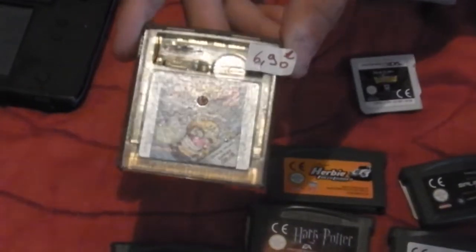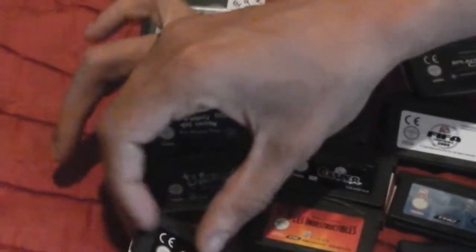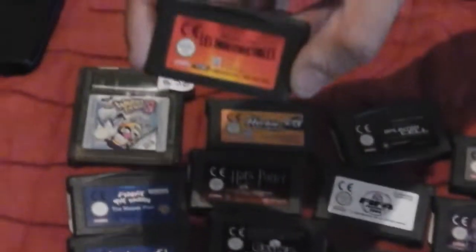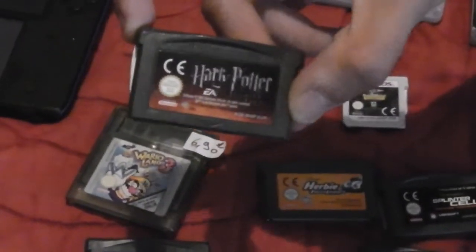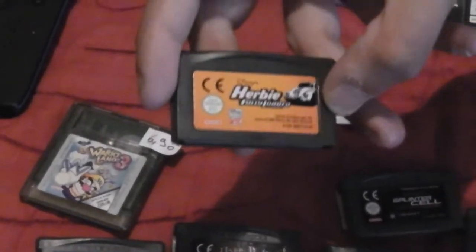After we had Mario & Sonic at the Olympic Games for 7.99€. Then from another find, we had Wario Land 3 for 6.90€. After that, games for 1.50€: Pinky and the Brain — The Master Plan, Titoff the Gag Machine, Stuntman, Meet the Robinson, Les Indestructibles, Casper le Fantôme, Harry Potter la Coupe de Feu, and Herbie Fully Loaded.